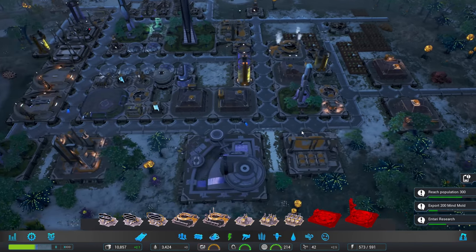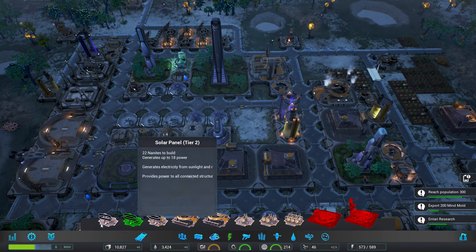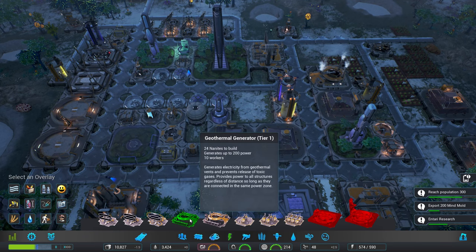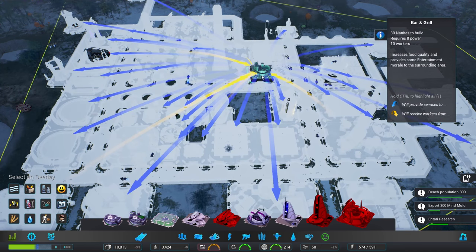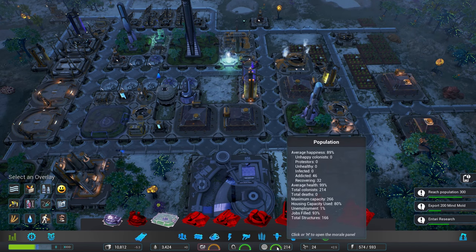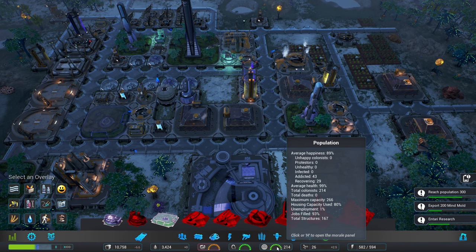My bar and grill should be doing a good job — plus 15% food quality. Let's just check on the air quality. The air quality is fine, and that little spot there is also fine. I would like another bar and grill tier 2 right here, but this one is going to be for drinks. Encourage people to get drunk — let's see here. Addicted: 44. Maybe we shouldn't be encouraging people to get drunk — that's not so good.